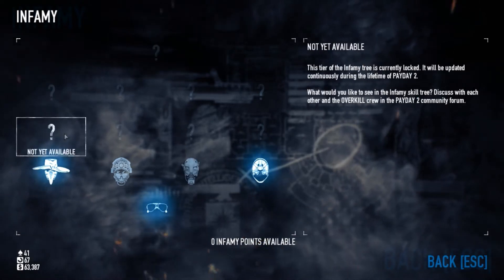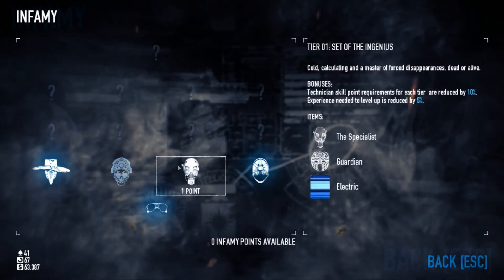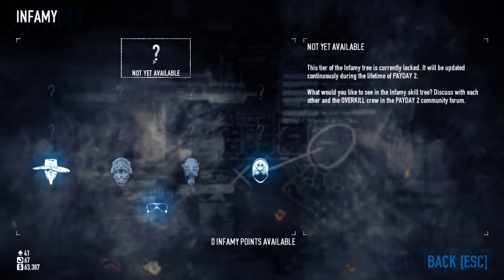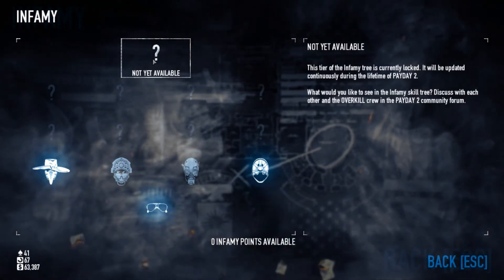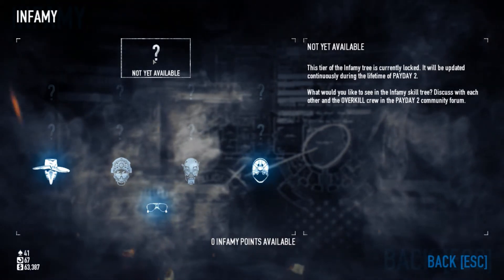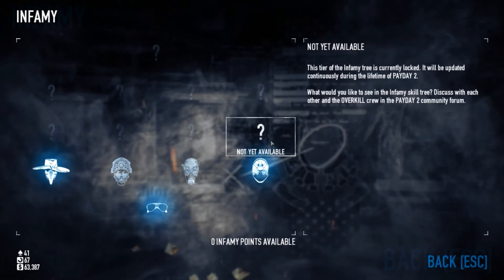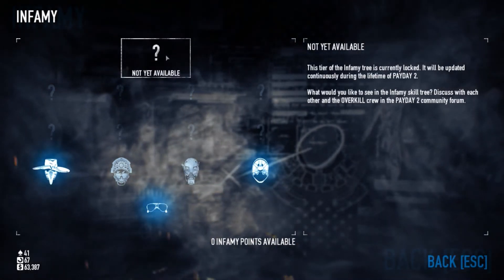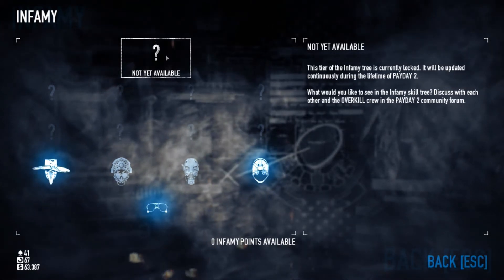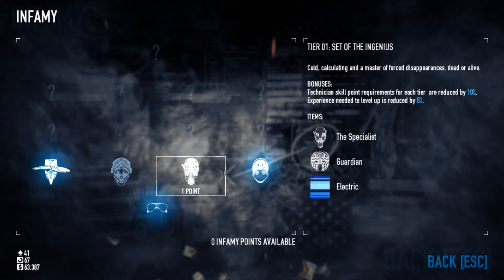In total there are 14 infamous skills — you can count them if you want. Each of them will cost exactly one infamous skill point. You get one infamous skill point for each 100 levels you gain in Payday 2, and it will always be one infamous skill point for each skill.